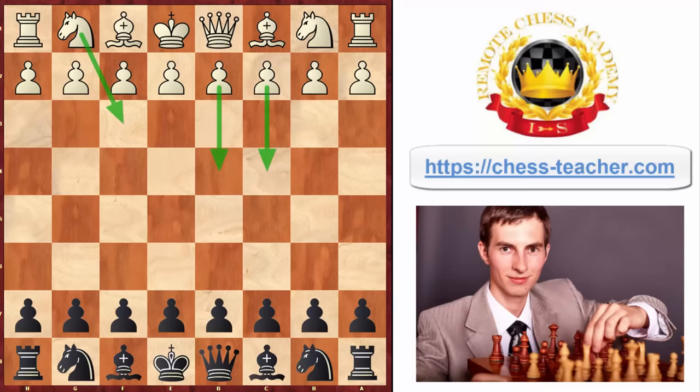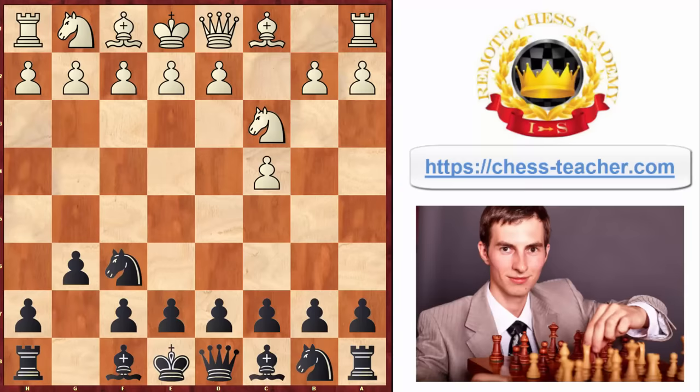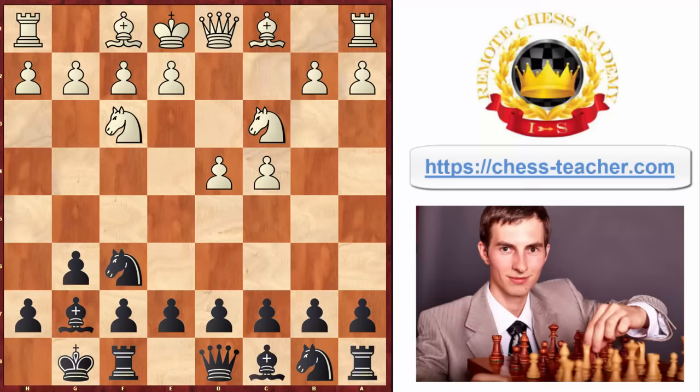Let's say they're trying the English opening against you — you're still going knight to f6 and fianchettoing your kingside bishop. Let's say instead of pawn to e4, they first play knight to f3. Then you castle, and they would still have to push this pawn forward to get some control in the center and also to open up this bishop.